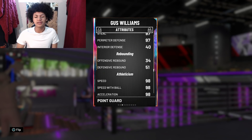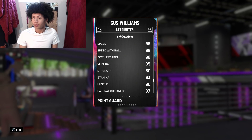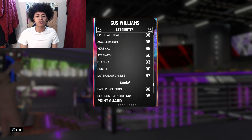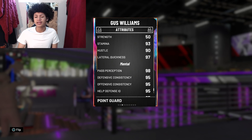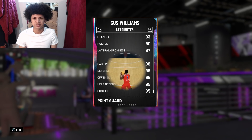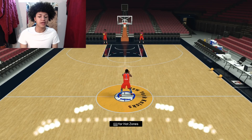Moving to his speed, 2K gave him 98 speed, making him the second fastest point guard in NBA 2K20 MyTeam — there are only a few point guards with 99 speed right now. He also comes with 98 speed with ball, 95 vertical, 93 stamina, 97 lateral quickness, and 95 for both defensive and offensive consistency. Let's take a quick look at his hot zones and jump shot in the shoot-around.